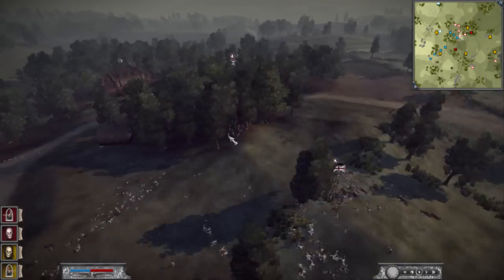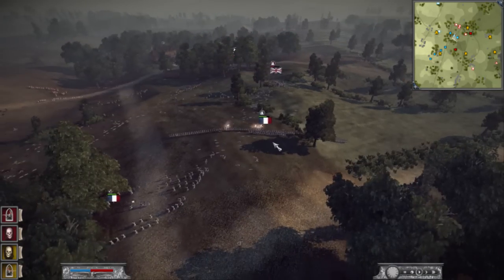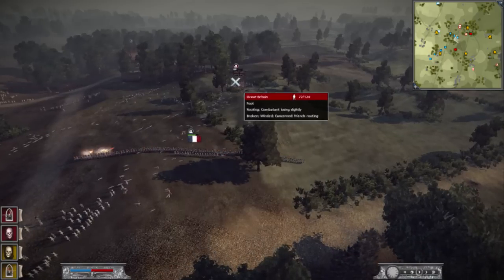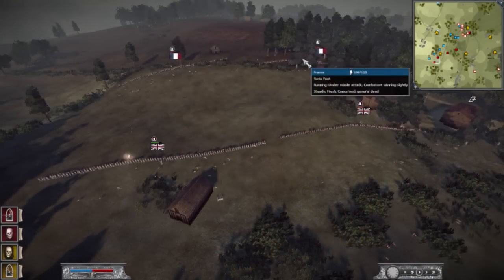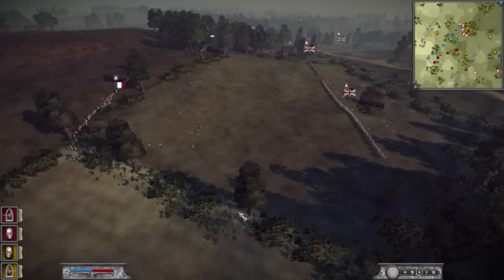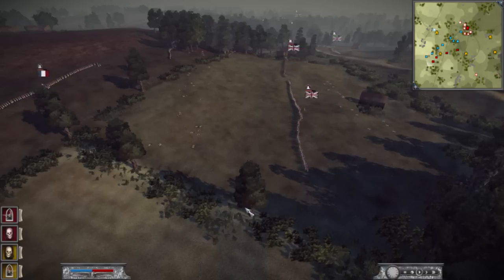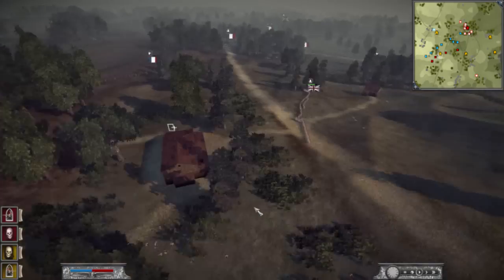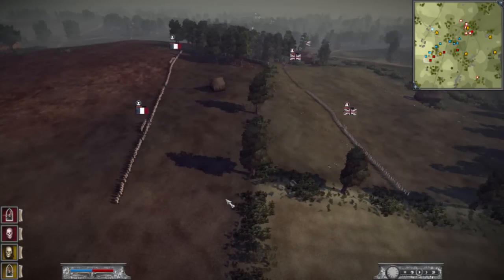I sent my Young Guard to deal with that foot unit, and caused another unit to form into square for the Young Guard to take care of with free shots. One of his other foot units came back from routing. I'm shooting that square formation — they're easily going to rout. I'm going to speed up this section at double speed. I was able to get off the first shots while uphill, but these are foot guards and Cold Stream Guards, so he's going to have the advantage even with my hill position — they're guard units, everybody knows that.